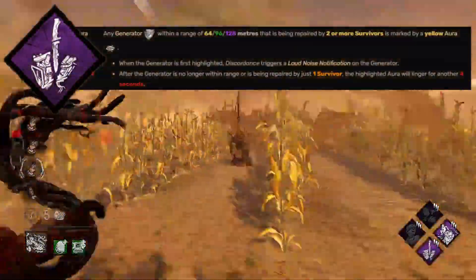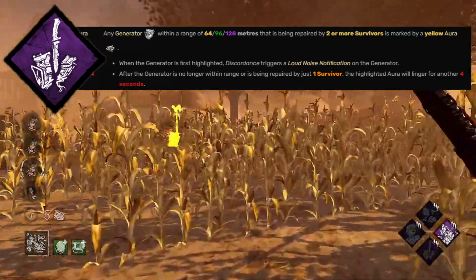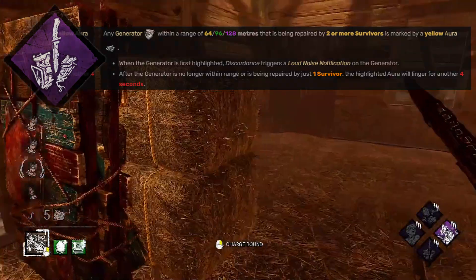Discordance allows you to know if more than one person is working on a generator through a loud noise notification, as well as a generator in question showing an aura. Due to Wesker's mobility, you can quickly place pressure on multiple survivors using the knowledge from Discordance.